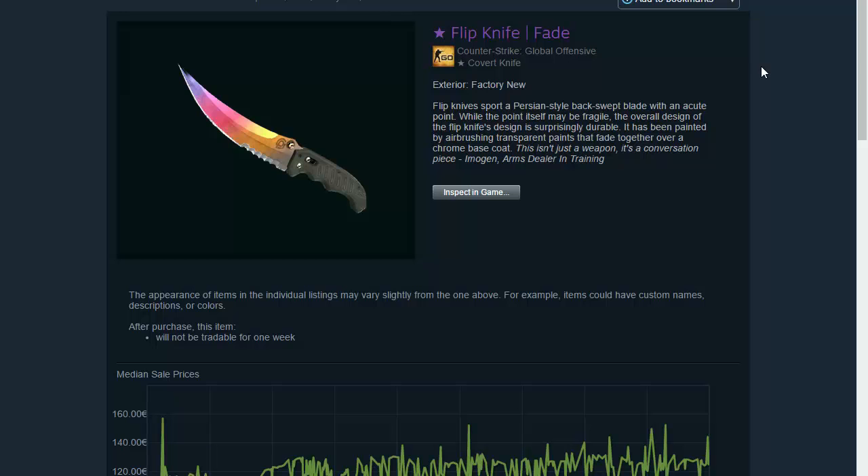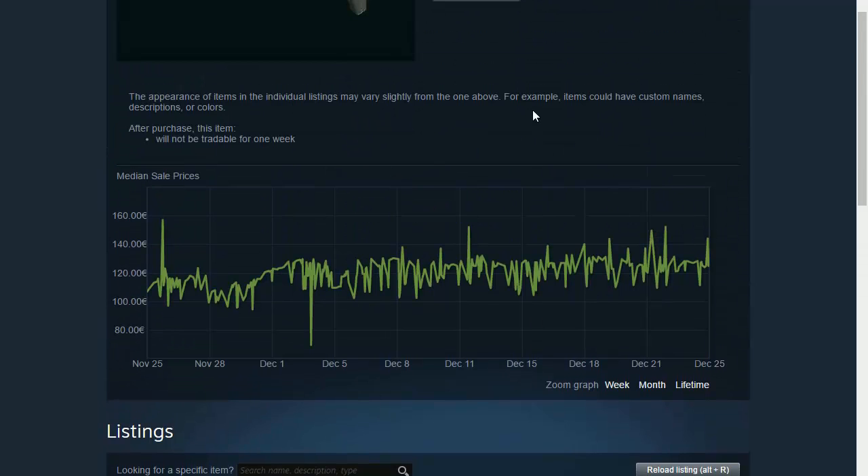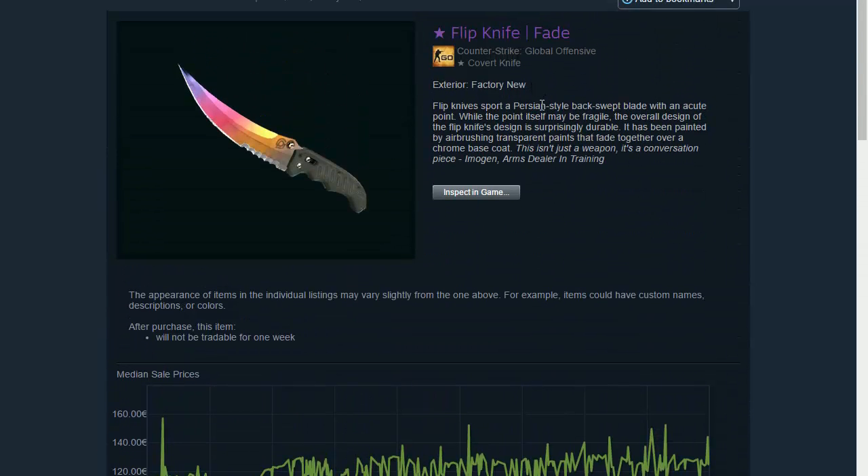The Flipknife Fade Factory New costs 130 euros right now, so it's a bit above 150. If you guys can afford it, go ahead and buy it — it's really good. But I suggest the Flipknife Autotronic more; it's really really good and the animation of the Flipknife is great.